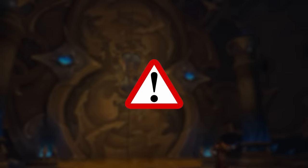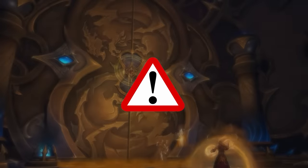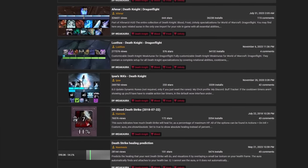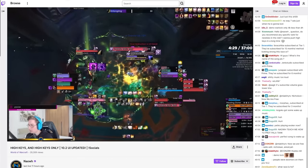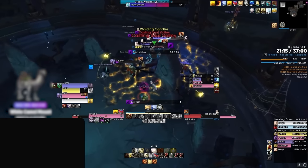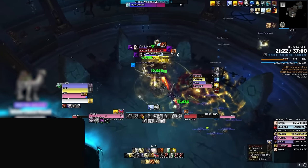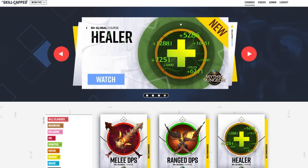Before we wrap up, it's important to note that almost all of these weak auras have alternative options that are equally effective. If you come across one that doesn't work for you, be sure to search for a suitable replacement. Additionally, it is crucial to support your favorite creators — if you come across a UI that you love, visit the creator's streams and see if they have a package available. By combining all these weak auras, you are positioning yourself for success in your journey to improve your Mythic Plus rating. And if you want some help along the way, be sure to visit Skillcapped.com using the link below.